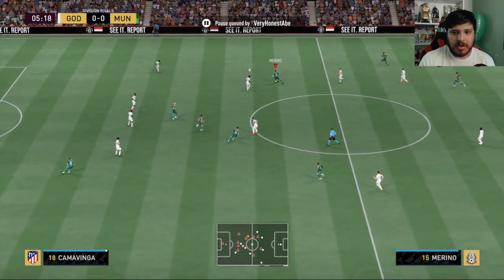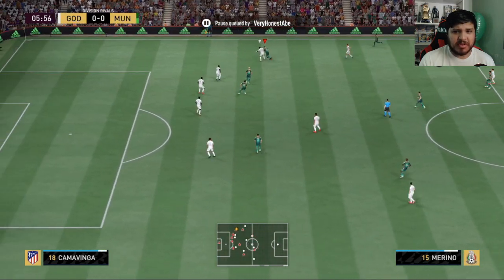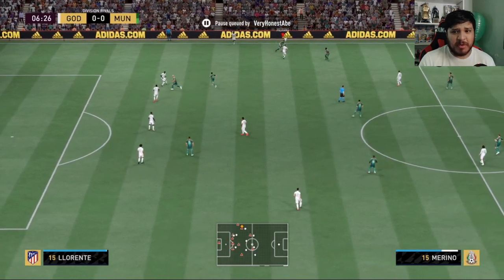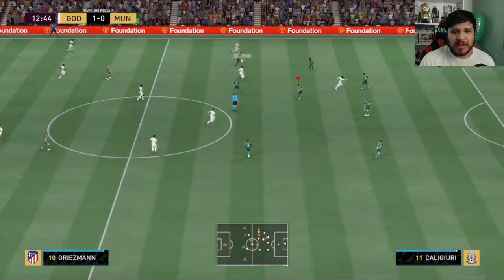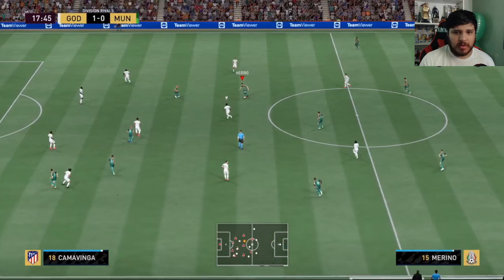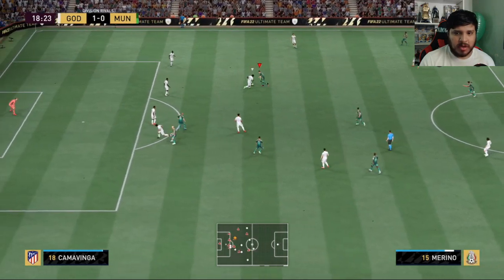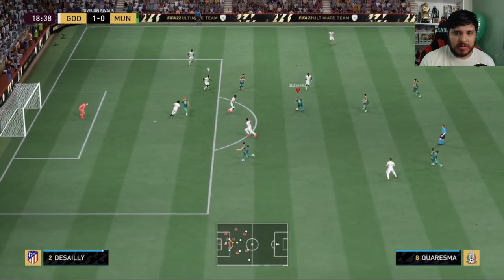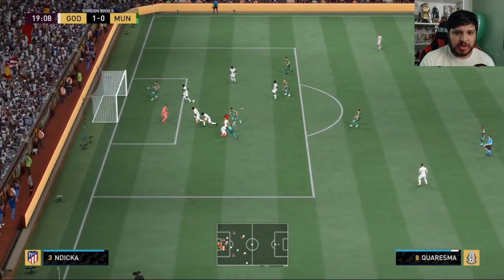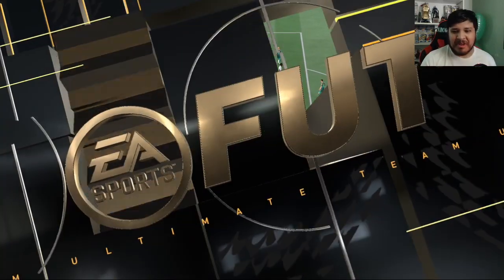Nice play to Merino — a bit heavy, a bit heavy for sure. Good ball roll, beautiful play, great physicals. He is a bit heavy though. Good defense there, way to win it back. Good dribbling, very nice Merino. Gets the assist — that's a goal! Great build-up by Merino, that's exactly what I was looking for.